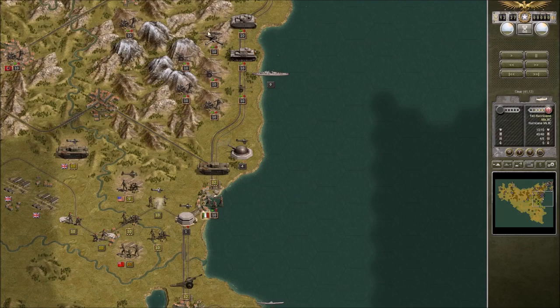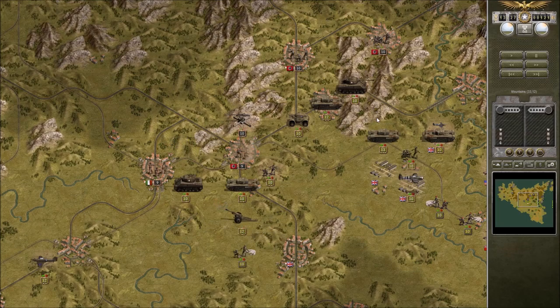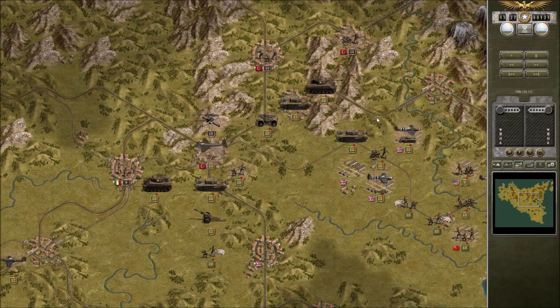You can see the resistance right here — how insane that is. That's a ton of units, and not only that but their positioning is great. I lost a scout car there. It's one of the ones you start with from the beginning of the campaign too, which is too bad. But in the end it's just a scout car and can be replaced with something better.